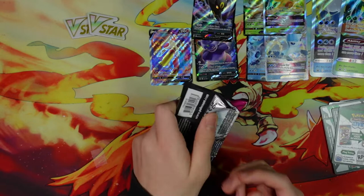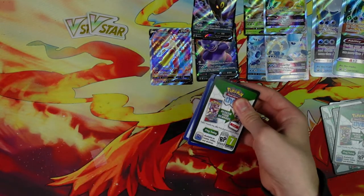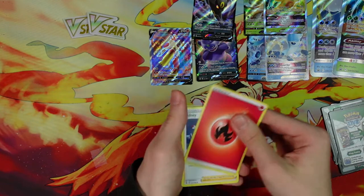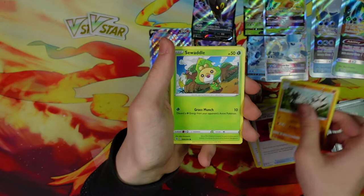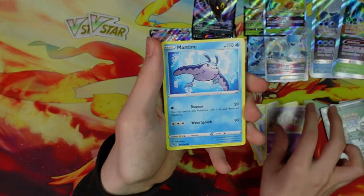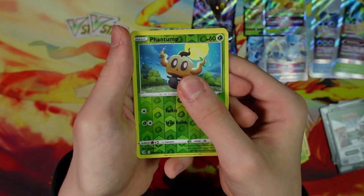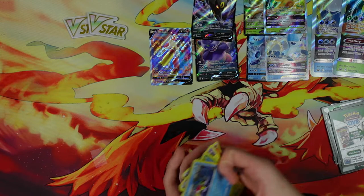Last pack — okay, there is hope. Battle VIP Pass, which is pretty good. Graveler, Swaddle, Skarmory, Jink, Mantine, Grubbin, Fantump, and... Starmy. Very anticlimactic right there.